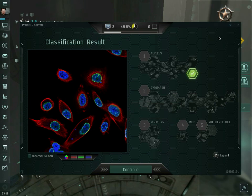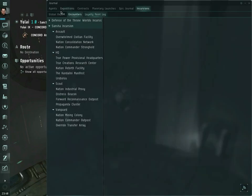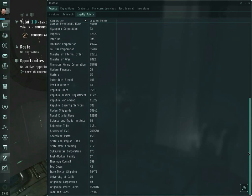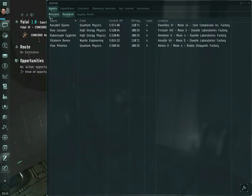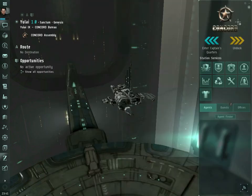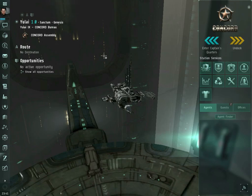That should give you an overview of what Project Discovery is about. As a quick note, there is a new currency called analysis credits. I did not think to go to a Sisters of Eve station for this, but if you're in a Sisters of Eve station, you should be able to check the loyalty points store, and there will be a column for an analysis credits cost. Thank you for watching.